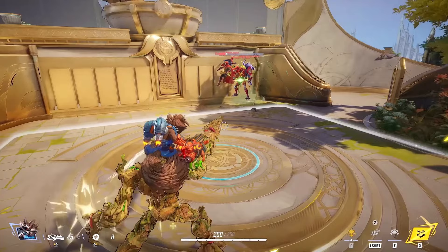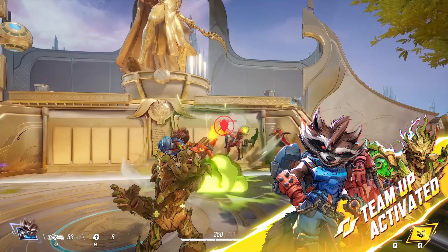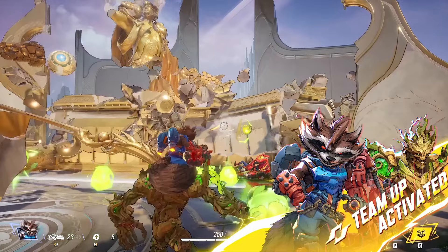Rocket rides Groot and they just unleash mayhem. While this team-up is activated, Groot has healing icons coming out of him and he was also able to throw some giant stink bomb thing — some kind of fungus, makes a bunch of green smoke, and kills everybody in the area. There might even be something being dropped there, or that might just be lingering effects of whatever Groot is doing — leaving green smoke everywhere.